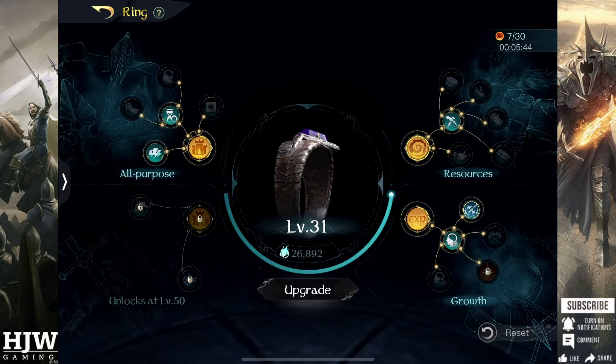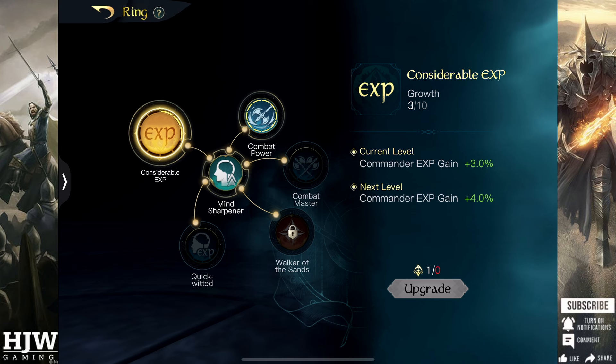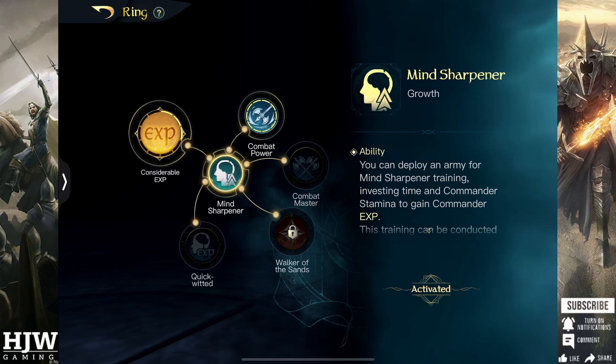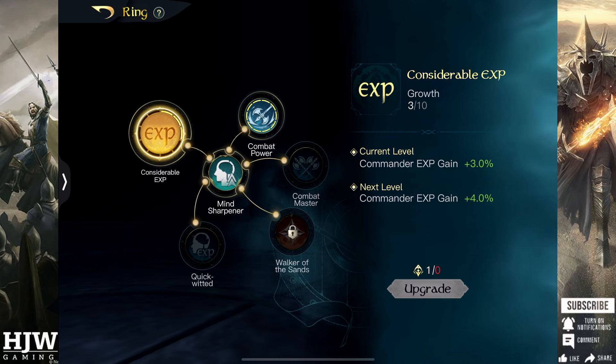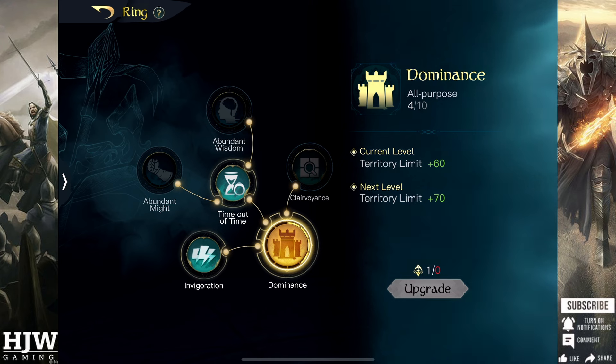I would continue that until I get to ring level 30 where I would once again reskill as you can see I have done here. I would then put one point into Considerable XP in order to unlock Mind Sharpener and then maximize Combat Power, as that plus 20% damage dealt against non-player armies is huge in reducing losses. From then on additional ring points would first go into increasing Considerable XP to plus 10%, alongside putting points into Dominance whenever I can to keep my tile limit as high as possible and deal maximum damage to tiles.